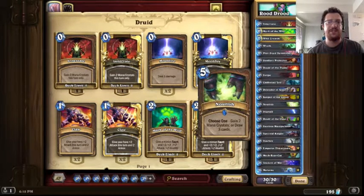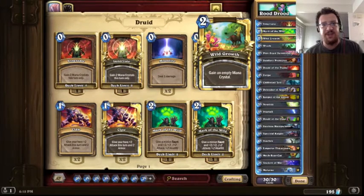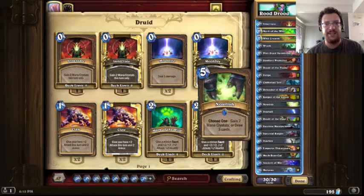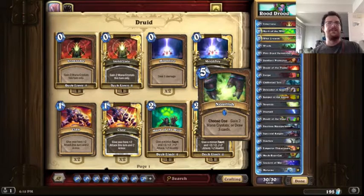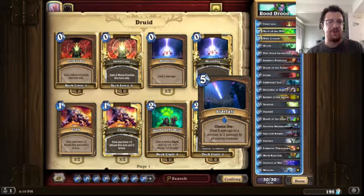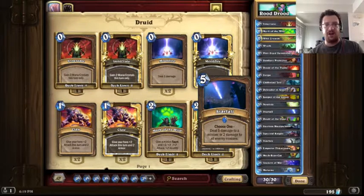We also have Nourish. This is for replenishing your hand. If you get your Innervates and Wild Growths in the early game, you're going to end up playing them along with one of your big creatures and you're going to run out of cards fast. You can also use this card to gain two mana crystals, but I don't think I've ever seen anyone do that. You want to use Nourish to draw three cards. We also have one Starfall — another area of effect to clear the board if things get out of control. It deals two damage to all enemy minions, or you can choose to deal five damage to one.